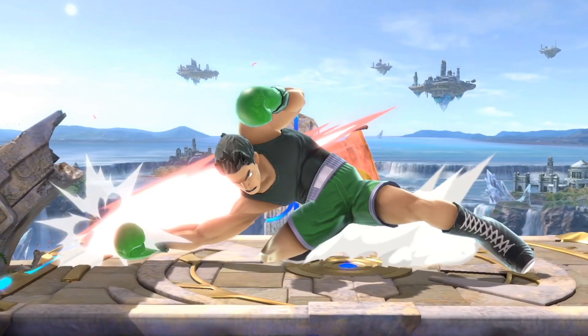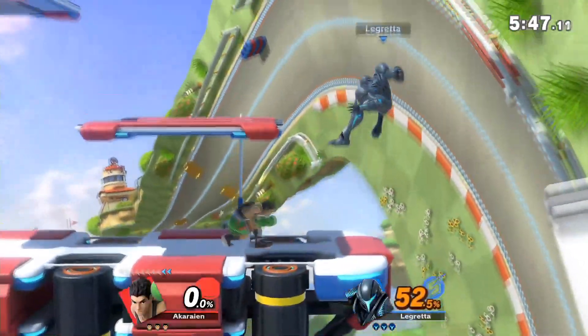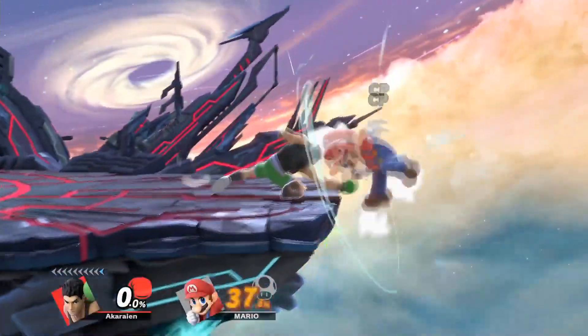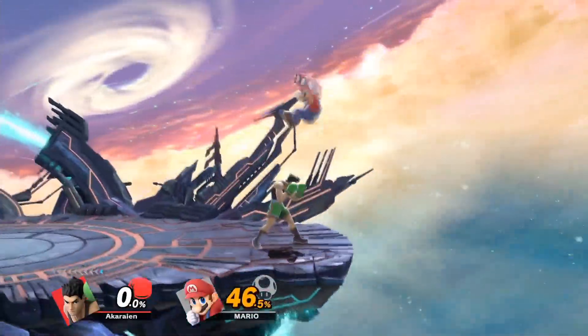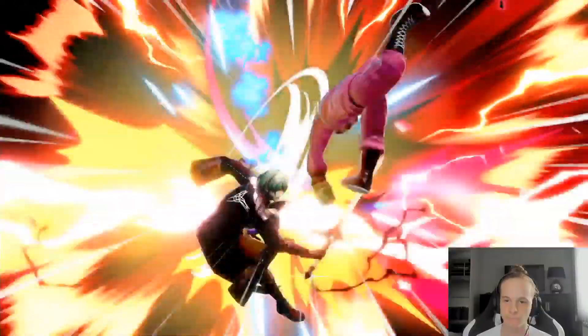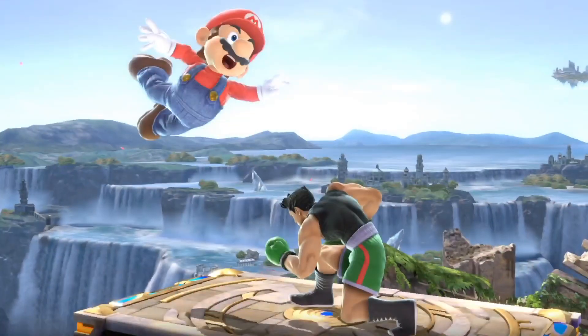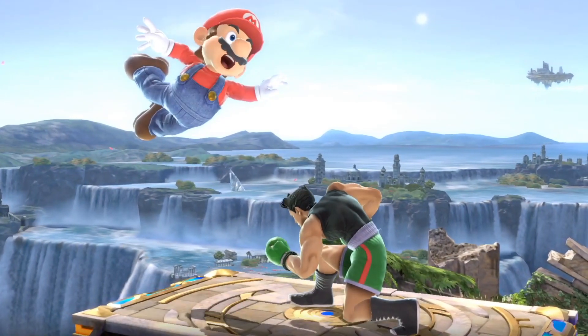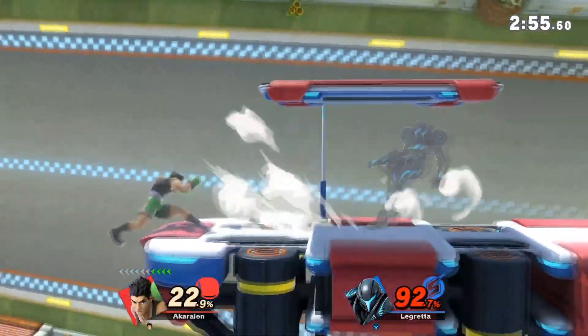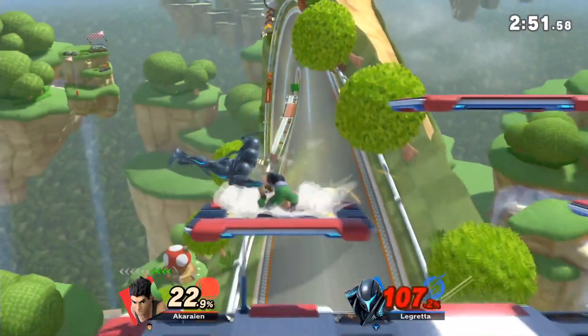Little Mac's down tilt has consistently been one of the best moves in his kit. It's pretty safe when spaced well, has the ability to combo at most percentages, can be used to frame trap and catch two-frame landings easily on ledge, and can even lead into really early kills with combos like down tilt to side B and down tilt to KO punch. For these and many more reasons this move has to be heavily respected. In this video I'll be covering how to exactly use this move and all the ways I have found it to be useful.